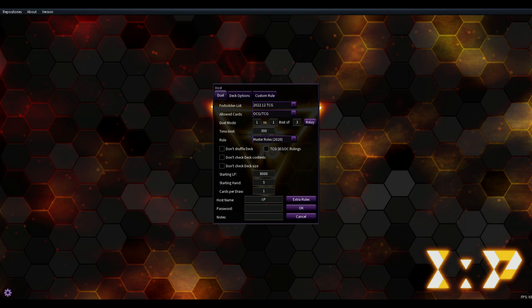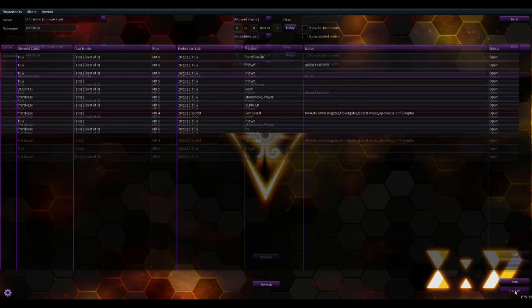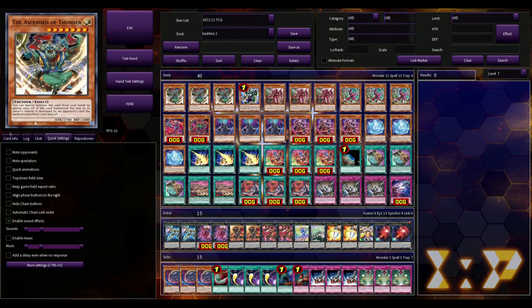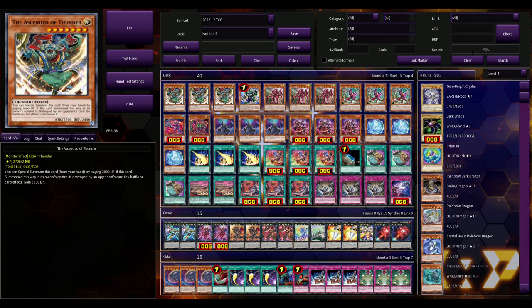You can set the time limit - it starts at 120 seconds but you can change it to 300, 900. I've tried doing 3,000 seconds but I think it caps out around 900 because if I put 3,000 it just counts down like it's at 120. There are some ruling issues with this - for example, Crystal Conclave from Crystal Beasts doesn't work properly on the game.